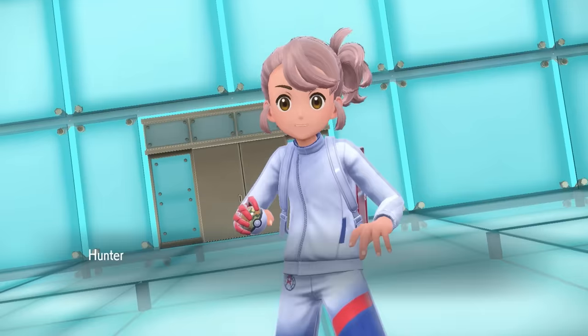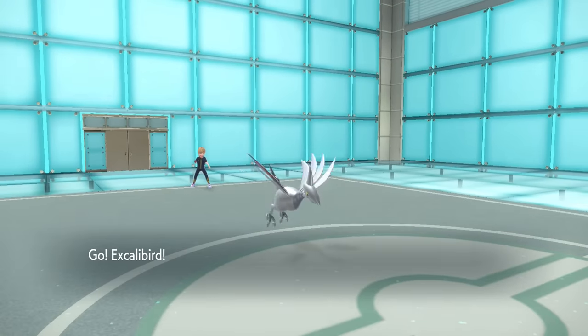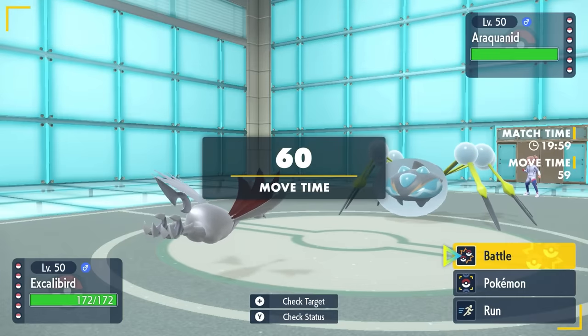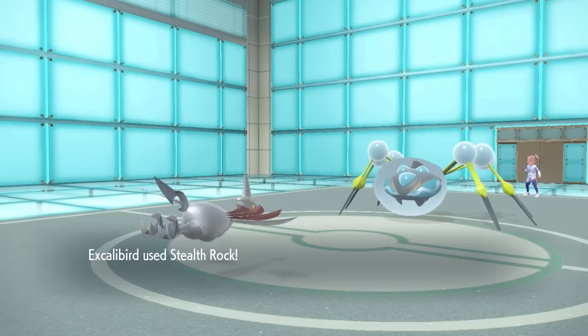My opponent is going to lead off with the Araquanid, and this tells me that this is definitely going to be a Sticky Web team. Whenever there's a Spider lead, webs are coming your way, and I don't like spiders, or webs, or sticky stuff in general — so I'm having a bad time.